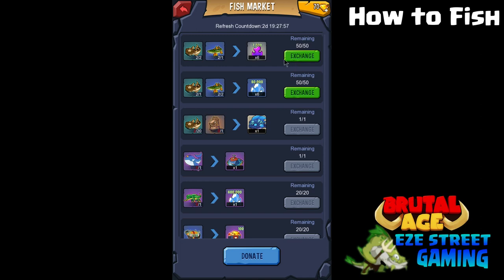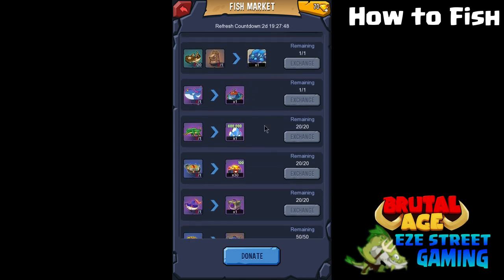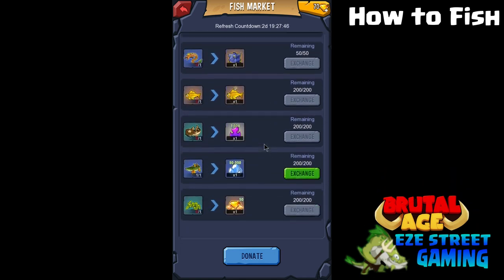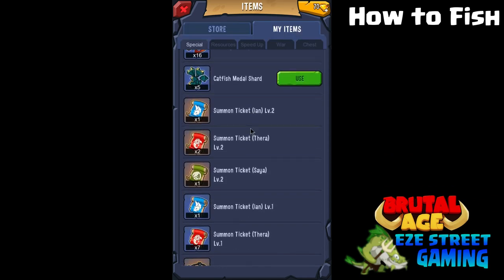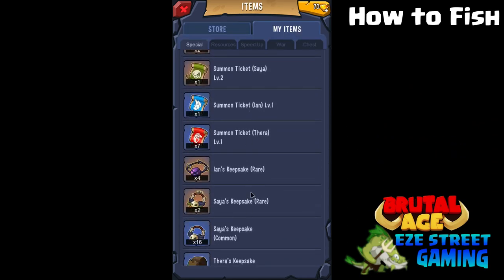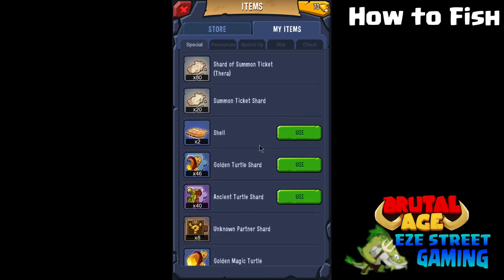Also, at the bottom of the screen it says donate. Whenever you catch something like perch or smaller fish, or household trash, you want to donate that to the clan. Once you donate to the clan, you'll actually get clan coins for it, and your clan will get a bunch of other benefits from it, so you want to cash all of that in.